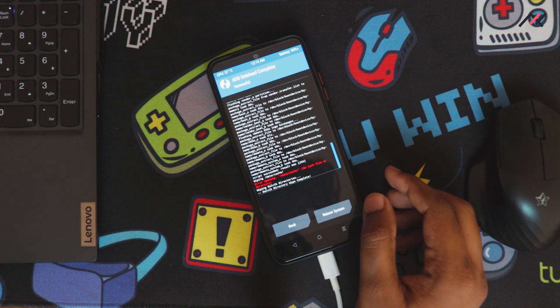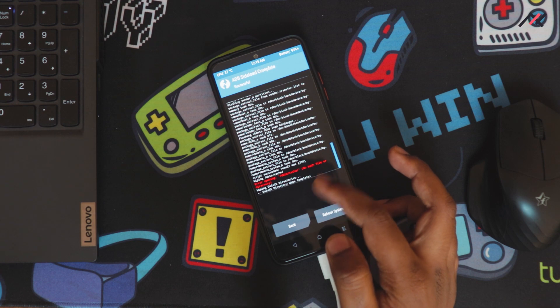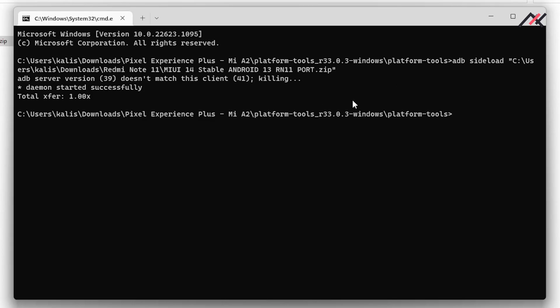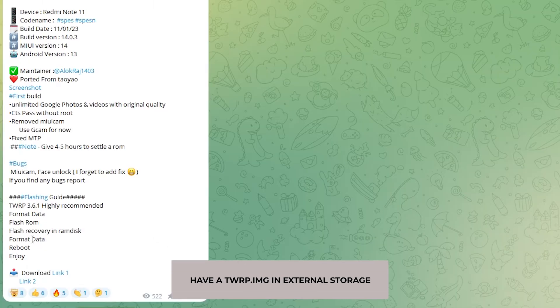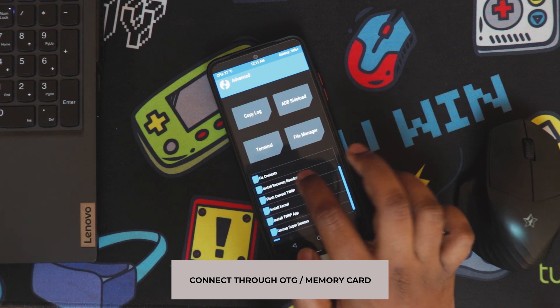The installation is done - it showed some warnings about unable to open cache but it's showing success overall, so no issues. The next step is to flash the recovery in RAM disk.